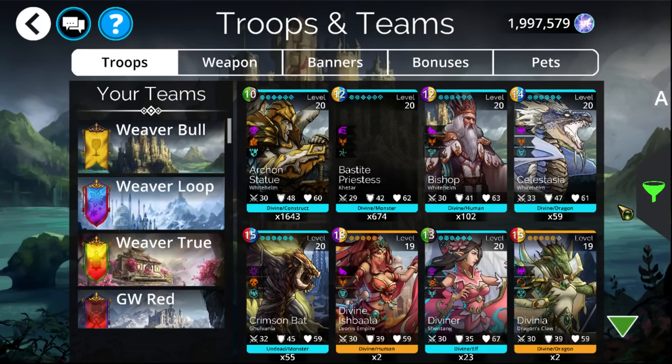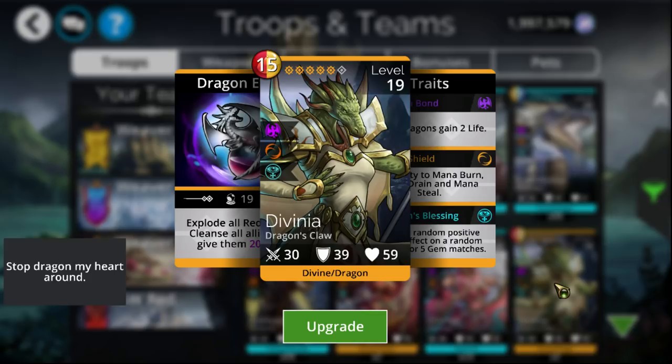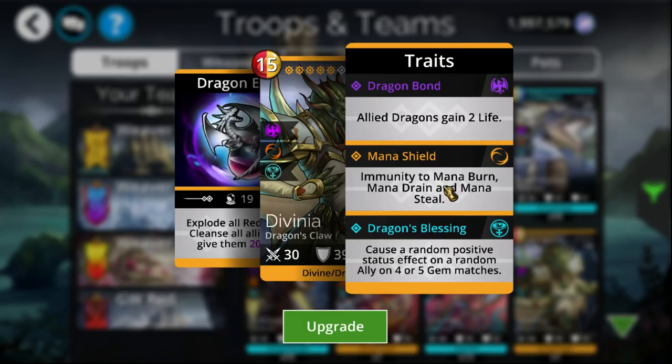Next one that would be worth crafting is Divinia. Divinia is one of the best mana-drain-immune troops in the entire game. Other than that, it is one of the best support troops in the game. It can do a random positive status effect onto your allies once it is fully traited, and this can be absolutely any of them in the game — Barrier, Enchant, anything. It is very good for just stacking up many effects onto your team.